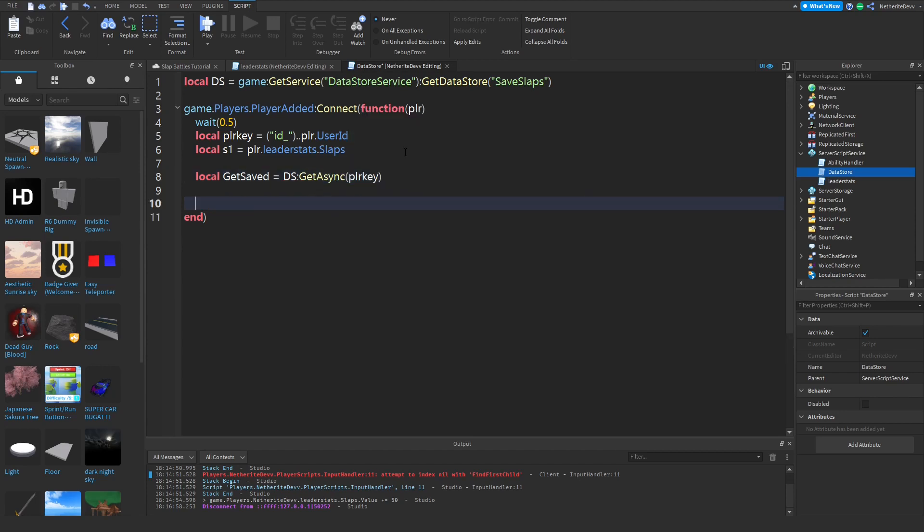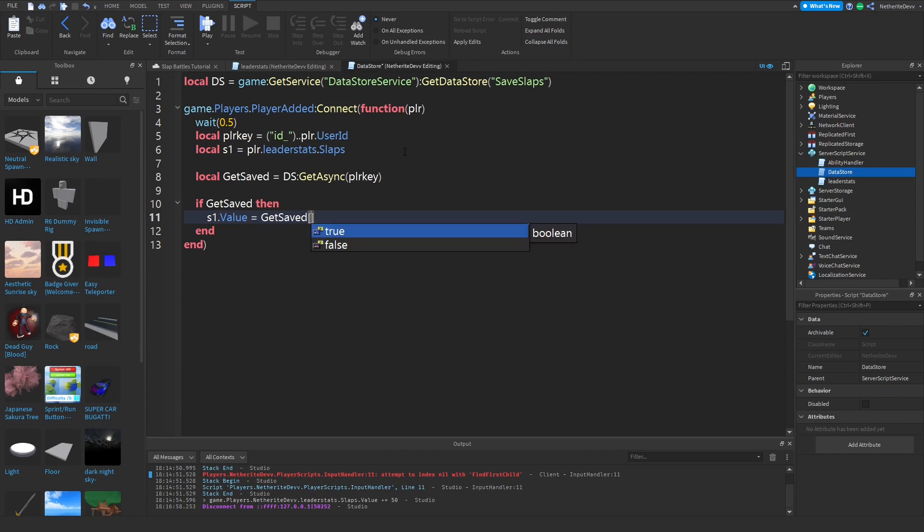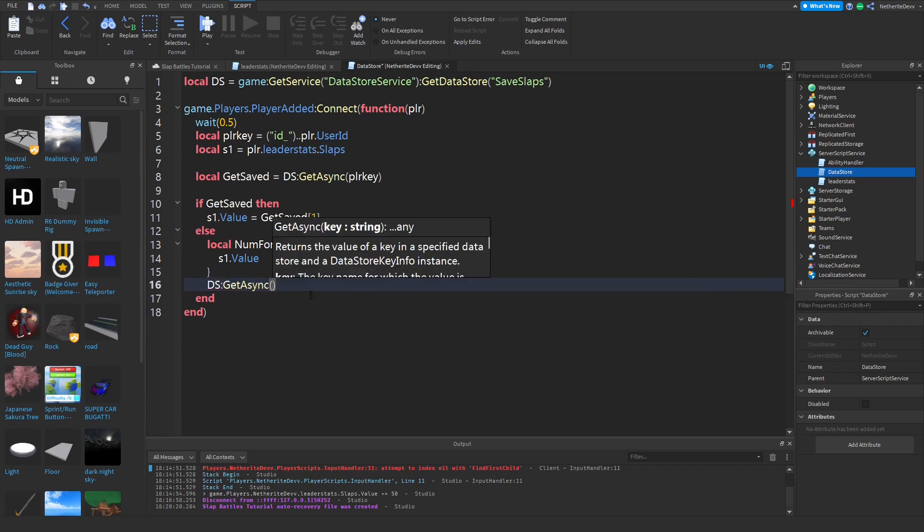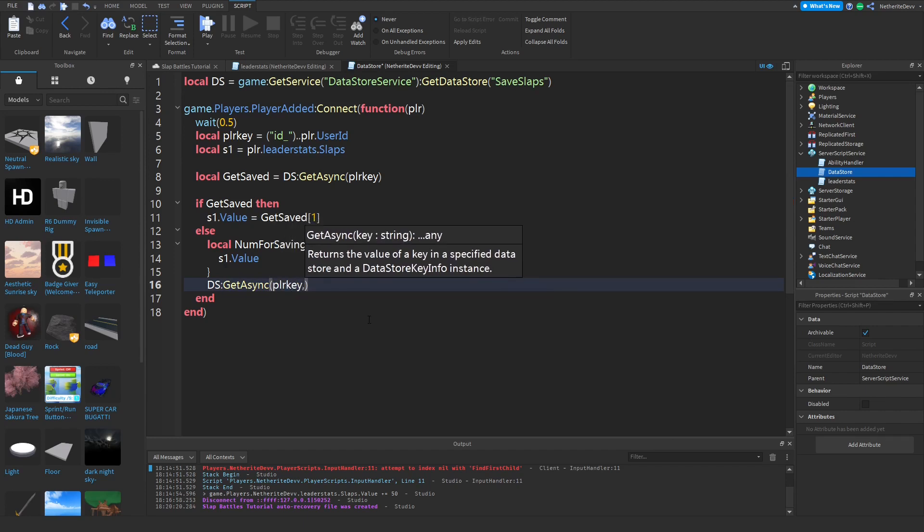If `getSaved` exists, we do `s1.Value = getSaved[1]`. Else, if there's no save data, we create `local num = {s1.Value}` and call `ds:GetAsync(playerKey, num)` to initialize it. This checks if the player already has saved slap data and restores it.